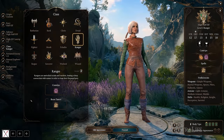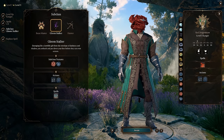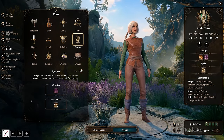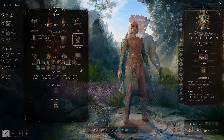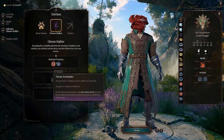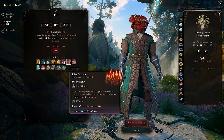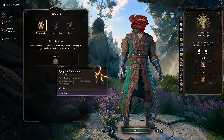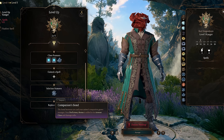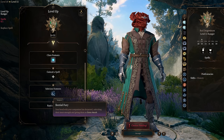Multi-classing a Ranger can be trickier than other classes because each subclass is so different. Hunters and Gloomstalkers gain their best features at level 3, making that a great multi-class point, and Rangers gain Extra Attack and level 2 spells at level 5 — another good breakpoint. However, a Beastmaster's companion gets stronger as they level up, so dipping only 3 levels to get a weak companion isn't worth it, making Beastmasters less likely to multi-class heavily.